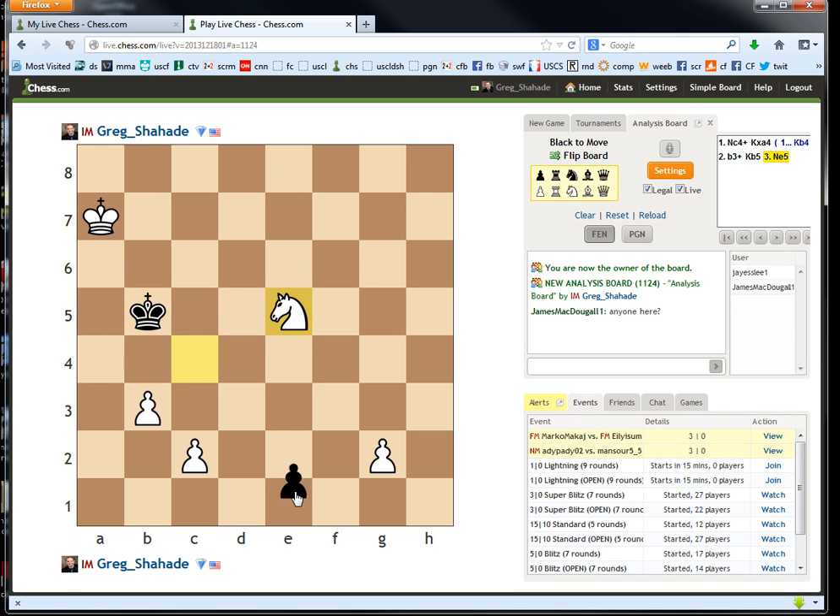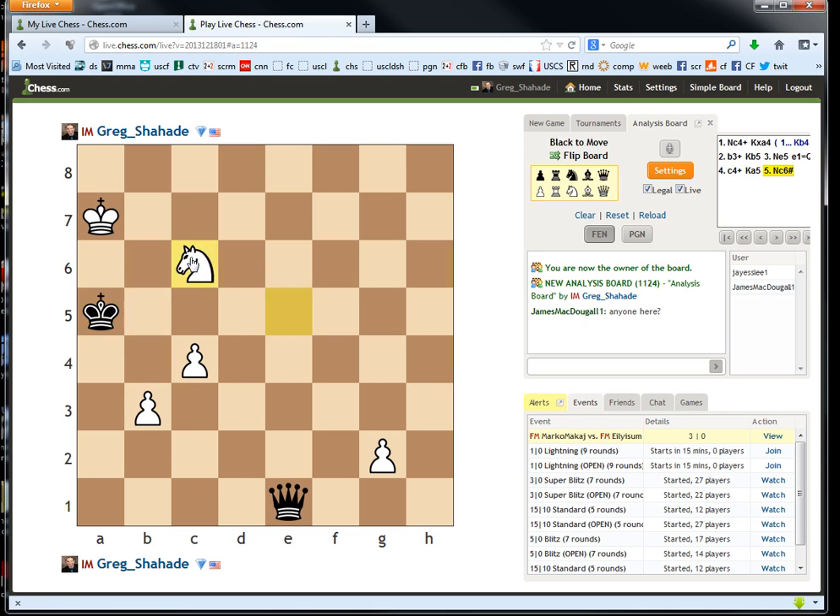If he makes a queen, we have c4 check. If king c5, knight d3 check. If king b4, knight d3 check. If king a5 — it's checkmate. So that looks like the answer. Let me double check it — and yes, it is correct. That's a cool situation with that knight. It's hard to find the idea at first, but once you do it just wins. There's no way for black to defend. The knight is doing a lot of things at the same time from that square — going to d3, c6 — and black has no defense. Cool puzzle.